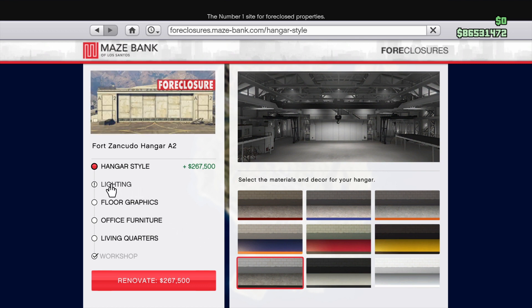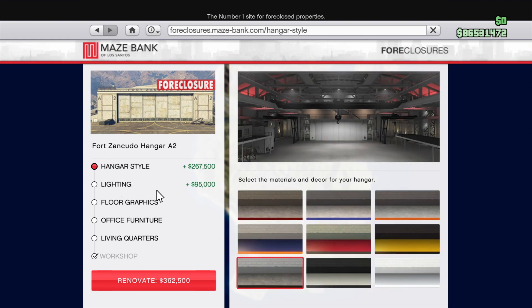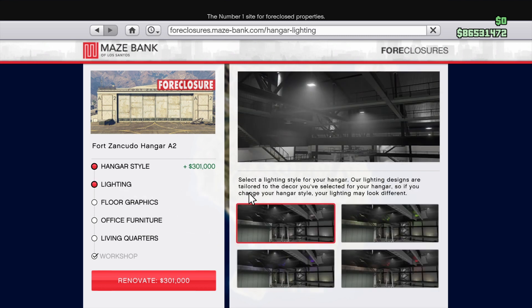Now that we get into option number seven, you can see this one has four different lighting options: the white, the bright lime green, the purple, and the candy red. And if we go to hangar style number eight, on the lighting it also has the white, the bright green, the purple, and the candy red.